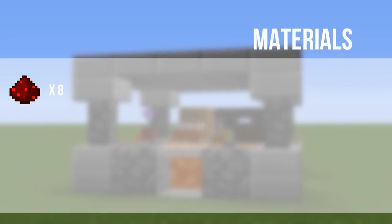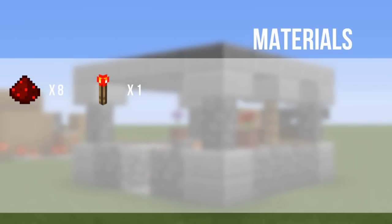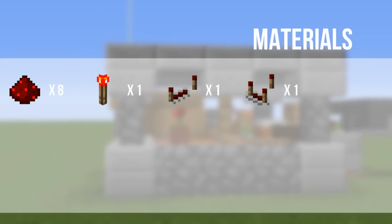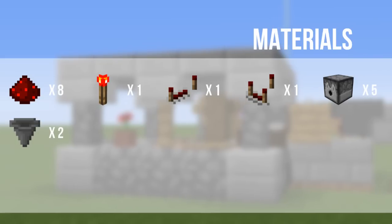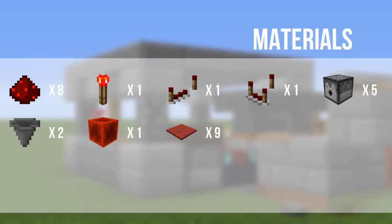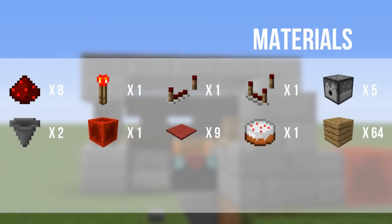The materials you're going to need are eight redstone dust, one redstone torch, one redstone repeater, one redstone comparator, five dispensers, two hoppers, one block of redstone, nine carpets of your choice, one cake, and 64 blocks of your choice.